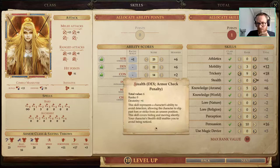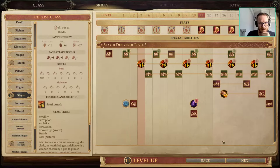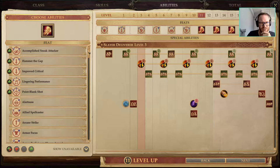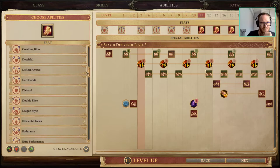After the 4th level of Dragon Disciple, we go back into Slayer levels and continue maxing Trickery and Persuade. Also the Vivisectionist dip gives us a Mutagen for 10 minutes, which is nice for boss fights — just a little extra Strength and a little extra AC.